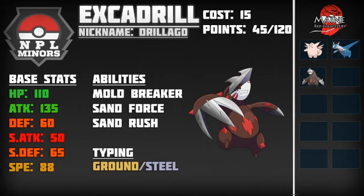Excadrill is another offensive hazard remover with Ground-Steel typing, giving me my Fairy-Dragon-Steel core right away. Excadrill puts a lot of pressure on opposing teams because of Mold Breaker. I don't have sand to go along with it — no Tyranitar, no Hippowdon. It's actually a rule in the NPL that if you draft a Pokemon that takes advantage of weather with a speed boosting ability, you have to shell out more points. So if I had drafted Excadrill with Tyranitar, Hippowdon, or Gigalith, I would have had to pay 21 points as opposed to just 15.